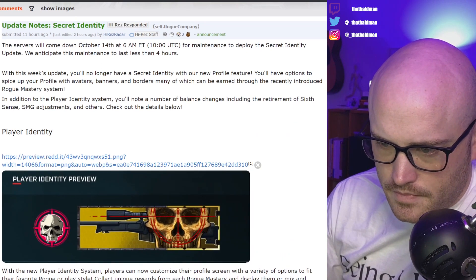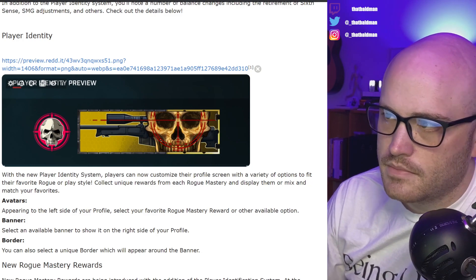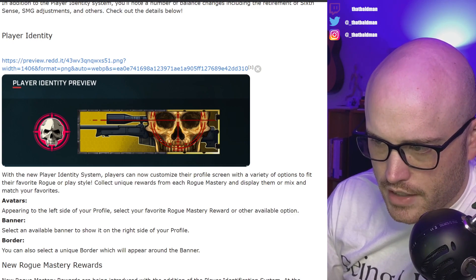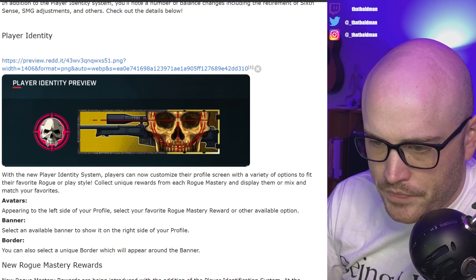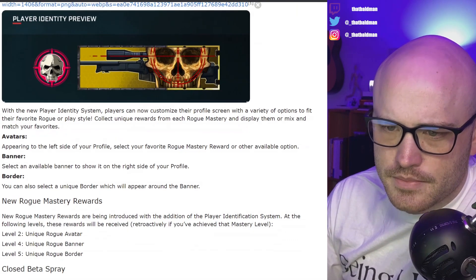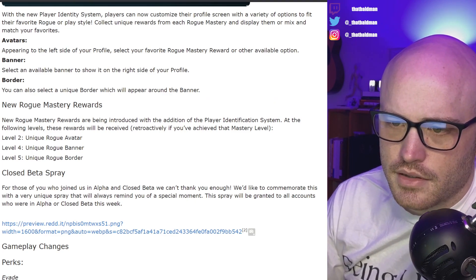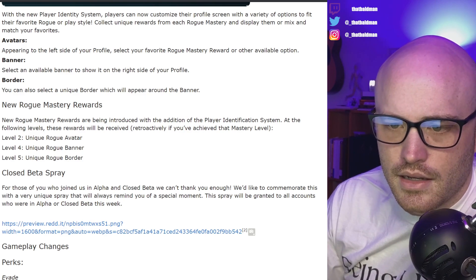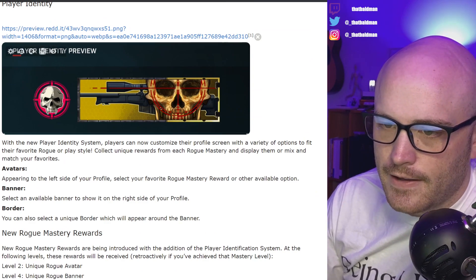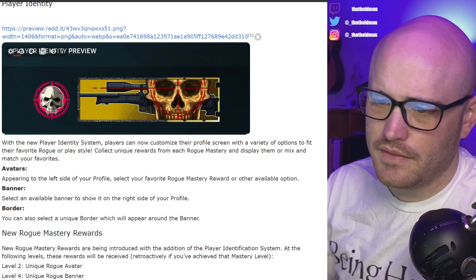Player identity — oh, that's cool. So it's like Call of Duty, stuff like patches and whatnot. With the new player identity system, players can now customize their profile screen with a variety of options to fit their favorite rogue or play style. Collect unique rewards from each rogue mastery and display them or mix and match your favorites. Avatars appear to the left of your profile. Select a banner to show on the right side. You can also choose a border which will appear around the banner. I like that a lot — definitely some identity. I've always liked that Call of Duty stuff; you can create your own identity.